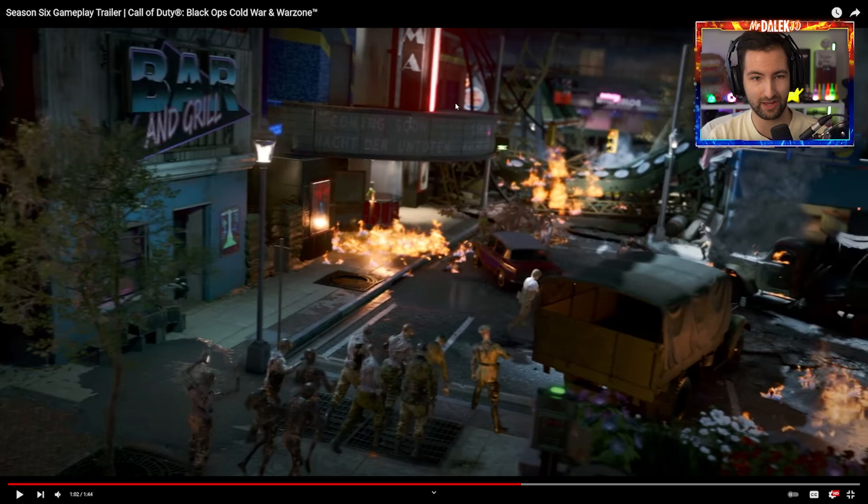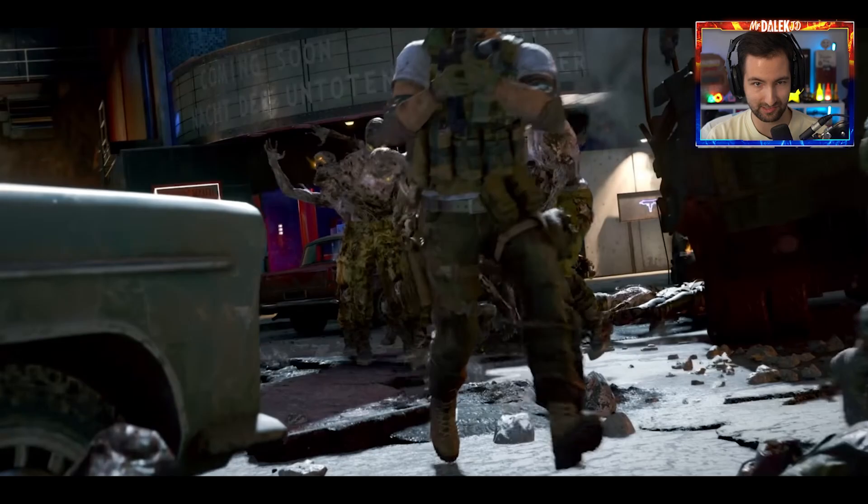Oh my god - have you seen what they've got written on there? Coming soon: Nacht, Dirt, and Toten. What are you doing, Treyarch? So this is the America Town portion of the Red Light, Green Light mission. So all of this is an American town - destroyed - that we're going to be able to play in.